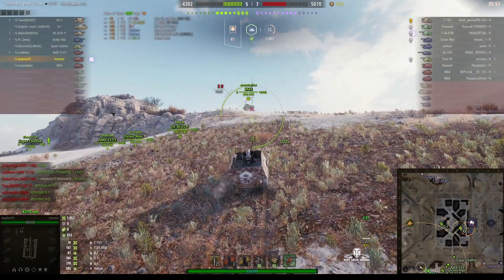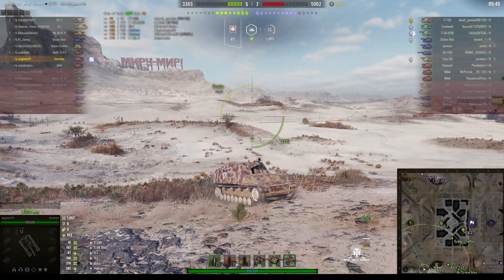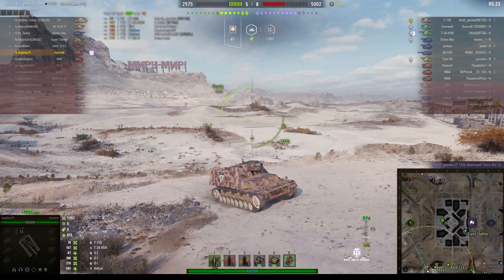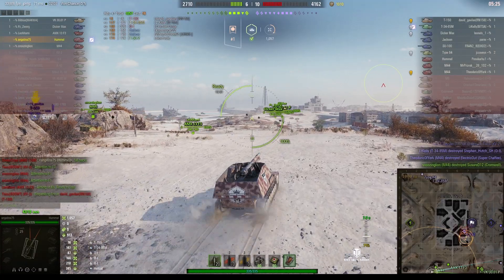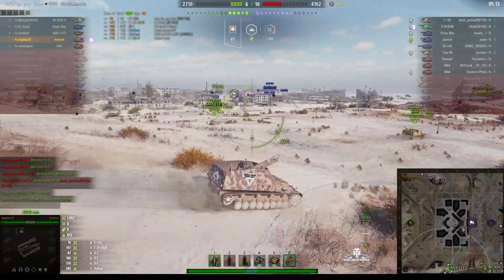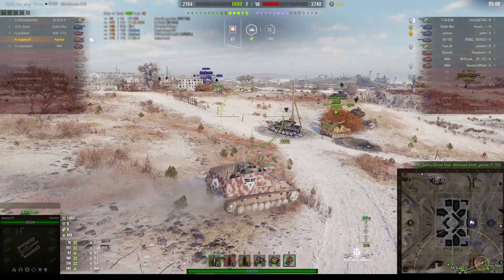The M-44 managed to get up the hill before we did because we stopped to take a shot — well, Angelina did. Let's hope she doesn't get shot by that Type 64. We must be coming up to the spawn point by now. We can't see him because the view range of this vehicle is only 265 meters, whereas his view range is considerably higher, probably around about 400 meters. She'll probably first know she's been in sight of the enemy when Sixth Sense goes off, followed by a shell hitting her. She's following her teammates round towards the enemy cap so she's got plenty of teammates to protect her. The AMX-13 F3 did leave the area he was in and he's just stopped to take a shot. We didn't see where that shell went — we can see the enemy T-150's died, but so did our KV-2.